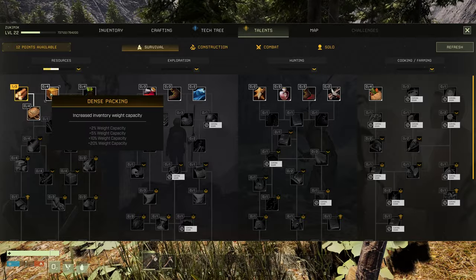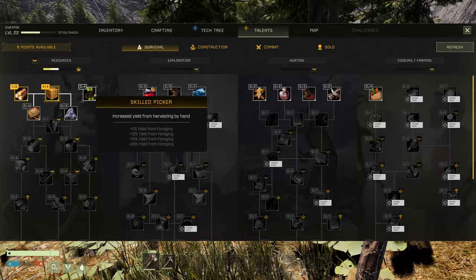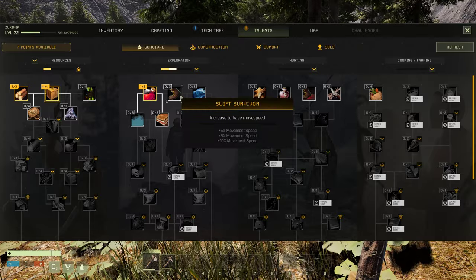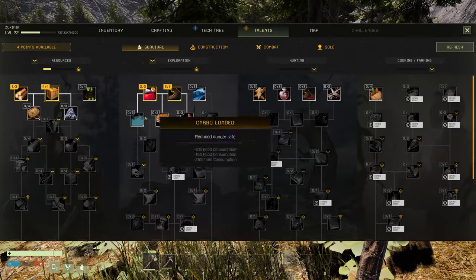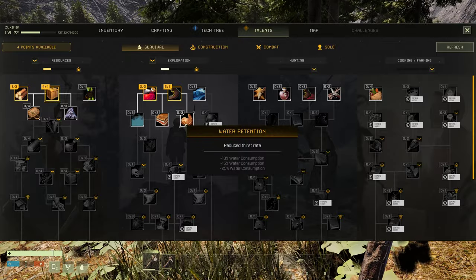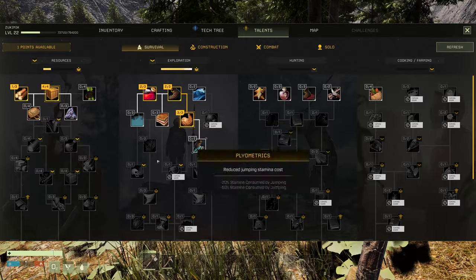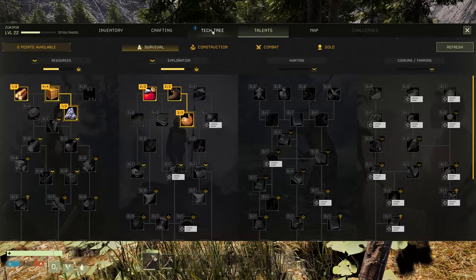Harvesting by hand, increase to base health, move speed, swim, oxygen consumption rate - this one might be very interesting because I need it for the desert. And that's all the points I had.